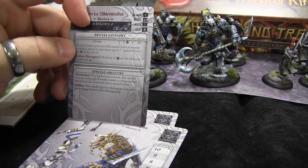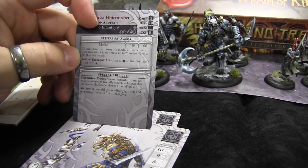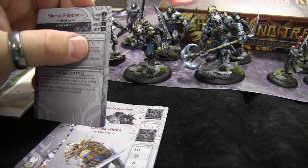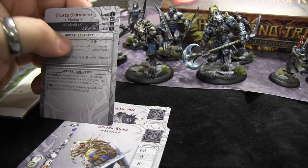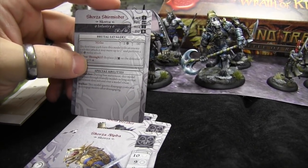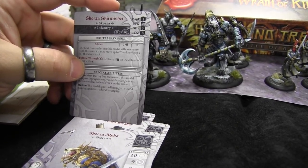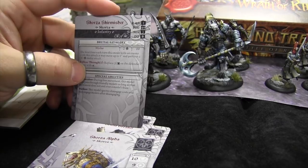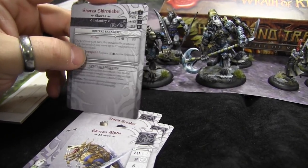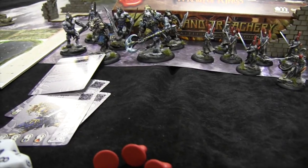For attack values: every time you take an action you can do various things, but mostly you'll make an attack. This Skorza has an attack called Brutal Savagery — it's melee, range 0 meaning base-to-base, and rolls 2D10s. He has a special ability: the first time he kills an enemy, he can move 2 inches and perform a 1-die melee attack — a cool follow-up kill. He also has Follow Through, which replaces the first block in the defender's chart with a strike.